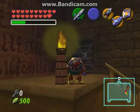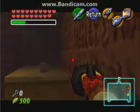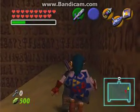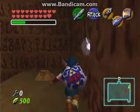So if you longshot back up here — and you can longshot torches if you didn't know — you'll see there's another chest here now. And what do we got? We got a blue rupee, joy.